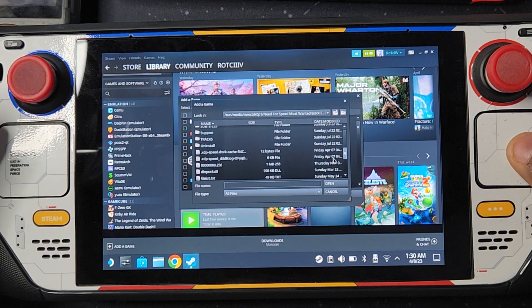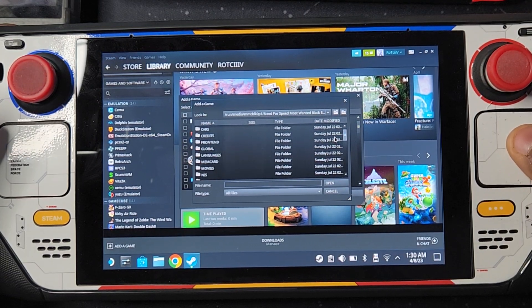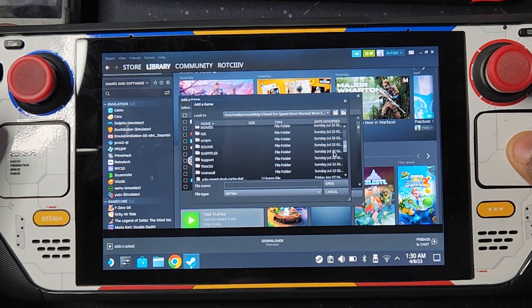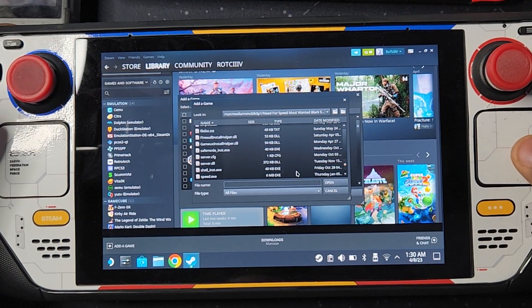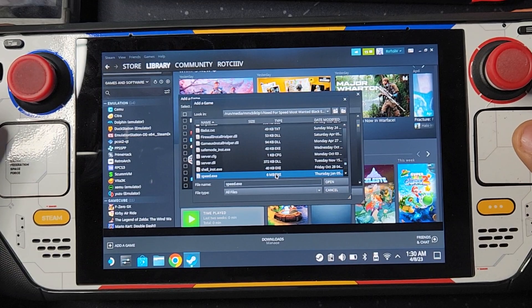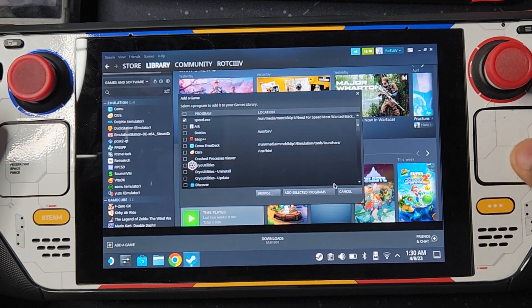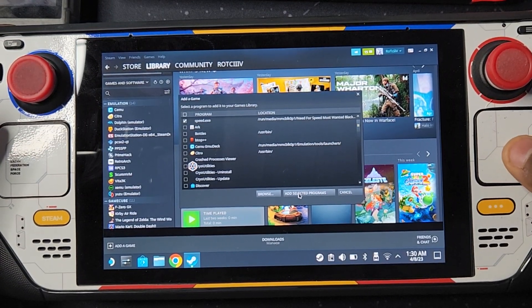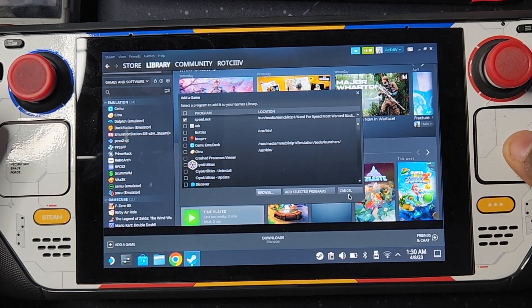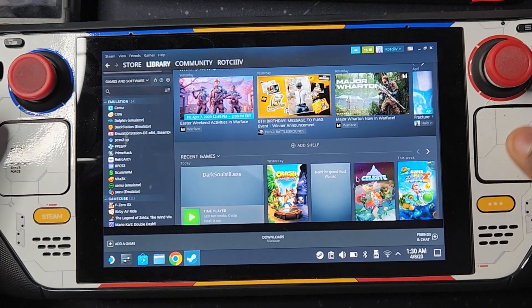Then search for the EXE. There it is — the last one. Click it, click Open. Then you need to press Add Selected Programs. I already did that so I'm not going to do it right now, I'm going to press Cancel.